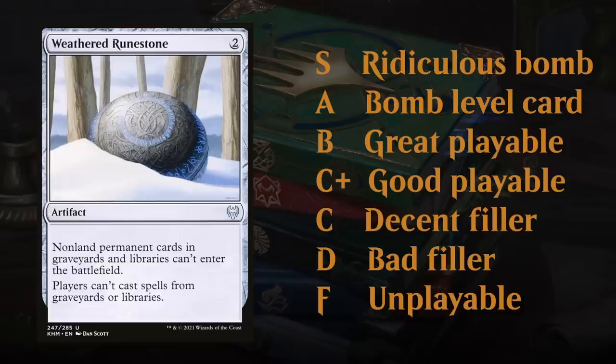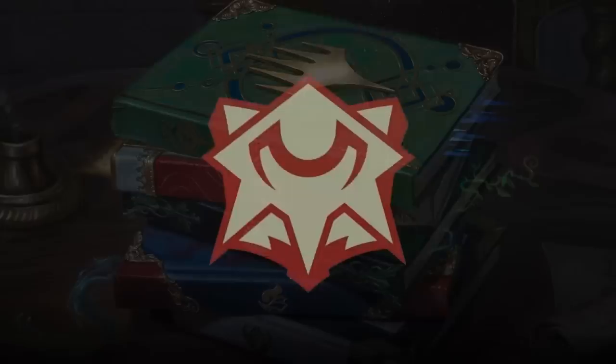So that's my rating system. Now let's get started with Strixhaven. It's a good idea to look at all the multicolor cards first, since those give you a better idea of what the different color combinations are trying to do in limited. We'll start out with Lorehold, the red-white college.